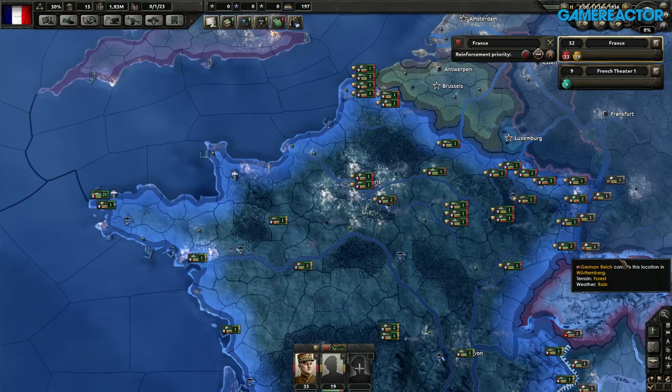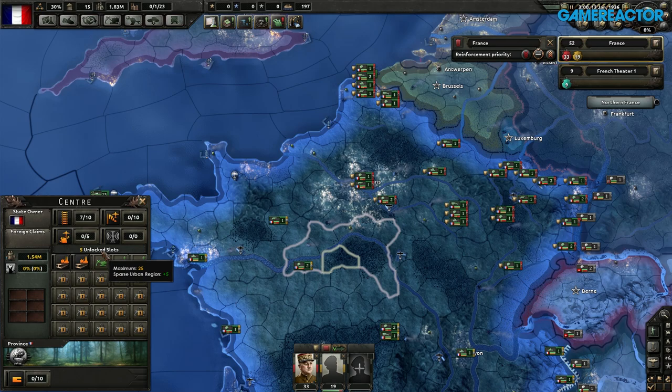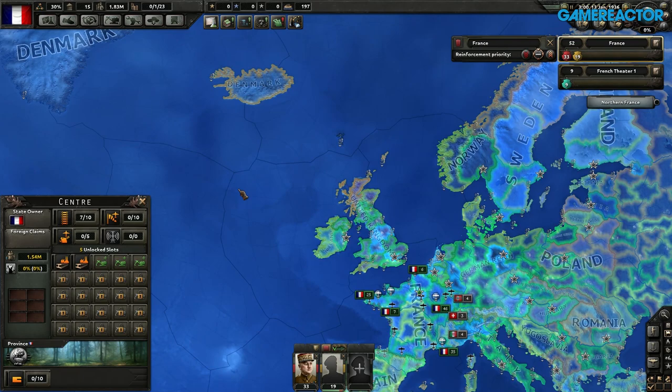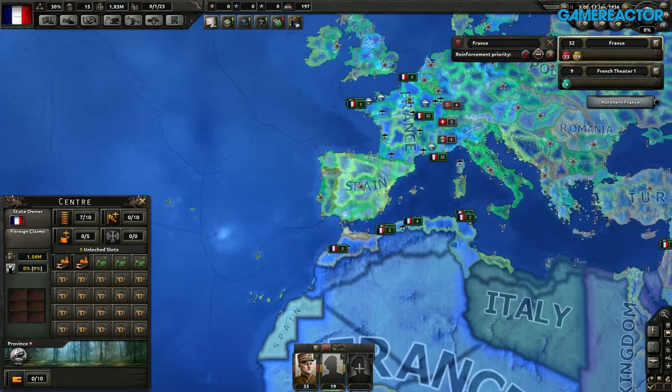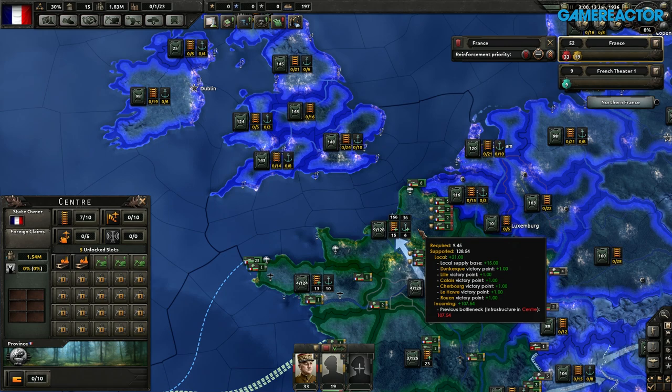Another cool thing we've been doing is rebalancing how production works. Instead of having everything tied to population, you can see that different states have different categories they can be, and you can build them up at different approaches. This is my supply network; this is my states. The greener they are, the more factories you can build in them — so obviously you can't build up the center of Africa too much. We've also been working quite a lot on supply logistics. You can see different infrastructure and how built up they are, and how many troops you can keep in each region, because if you stack too many troops, you will basically be losing them.